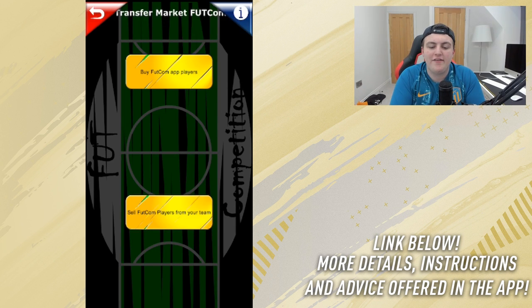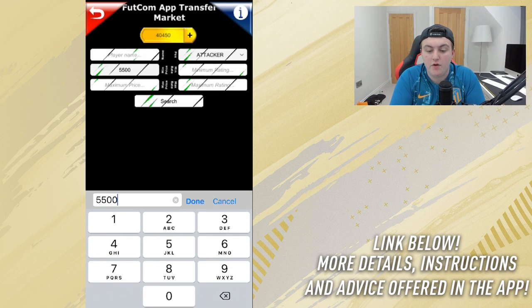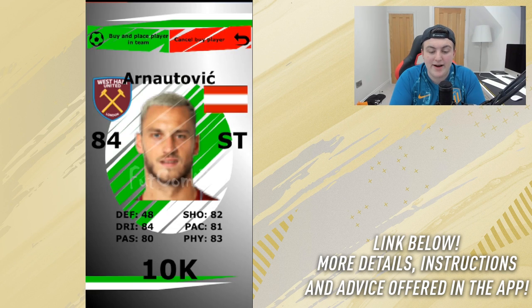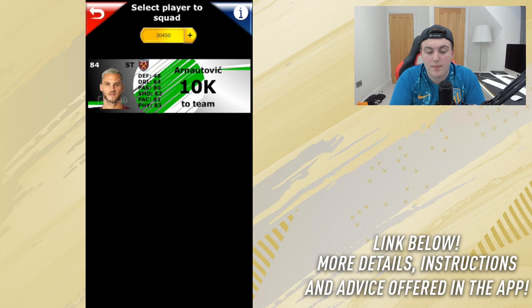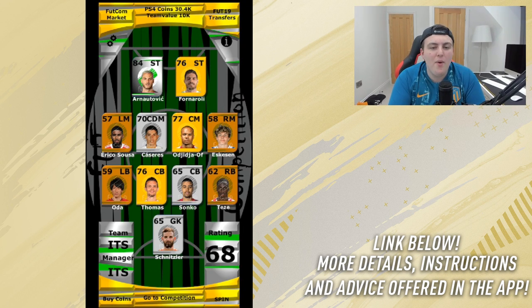This is the Foot Competition transfer market. You can search for players by name — it's essentially like FIFA. We go for attacker, minimum price 5,500, minimum rating 84, maximum price 12,500, maximum rating 86. We see an Inform Iago Aspas for 10k, Rodrigo for 10k, Inform Arnautovic for 10k. I'm going to buy Inform Arnautovic, click Buy and Place in Team, and now Arnautovic is our left striker. I really like the idea of an in-app transfer market — it's just something different.